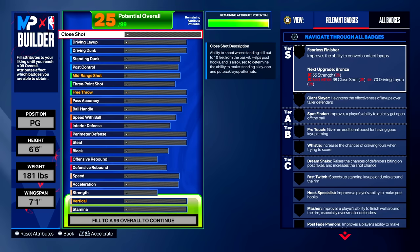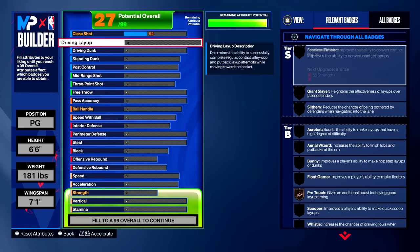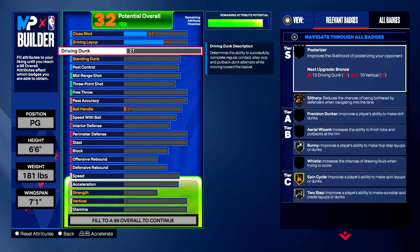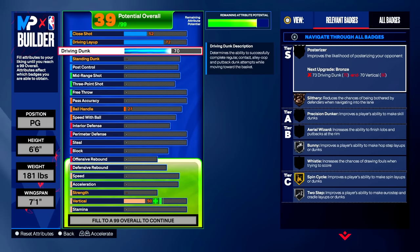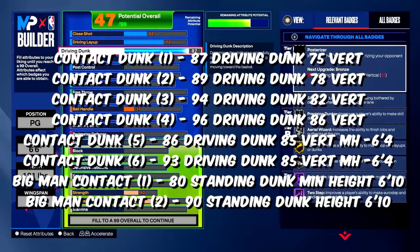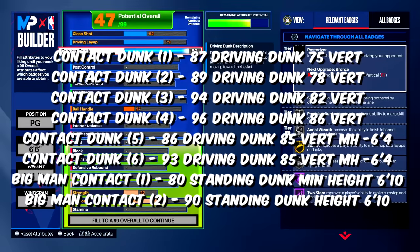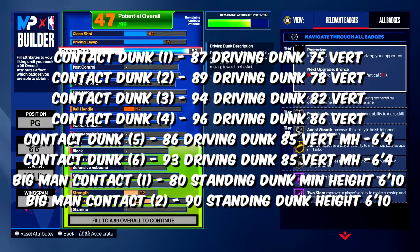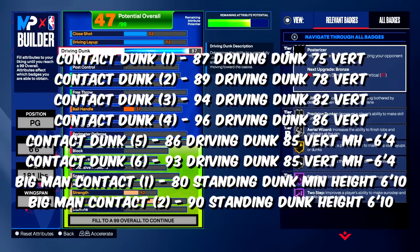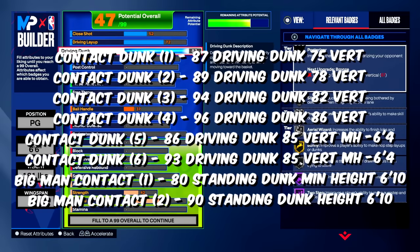The first thing we're going to upgrade is our close shot — bring that up to a 52. Once you've brought your close shot to 52, move on to driving layup and bring that all the way up to 72, nothing higher or lower. Now for the driving dunk, which is the most important part of our finishing category, we're bringing this all the way up to an 87 driving dunk. An 87 driving dunk meets the minimum contact dunk requirement of 87 driving dunk with a 75 vertical. This year you need two things to get contact dunks: your driving dunk and your vertical.